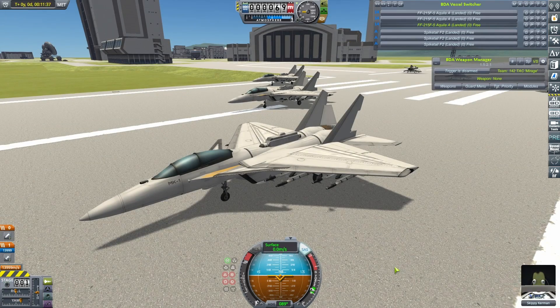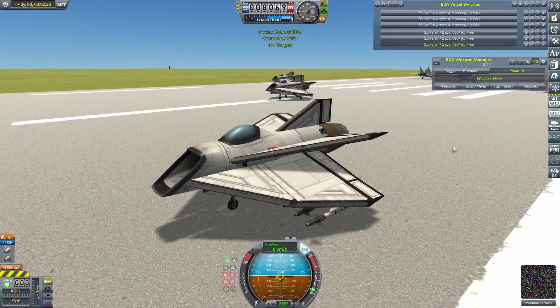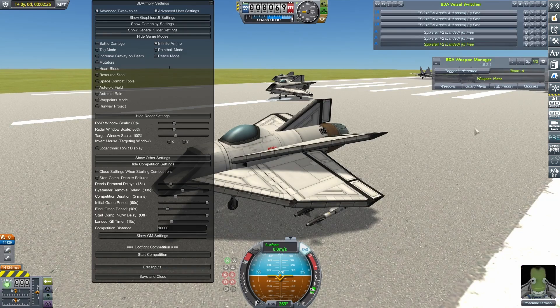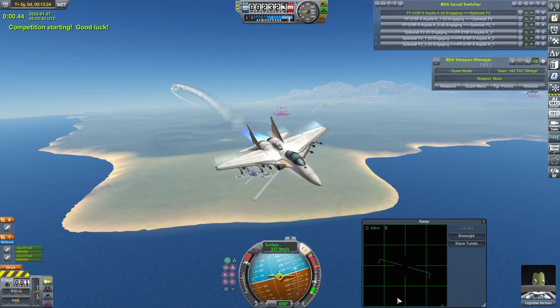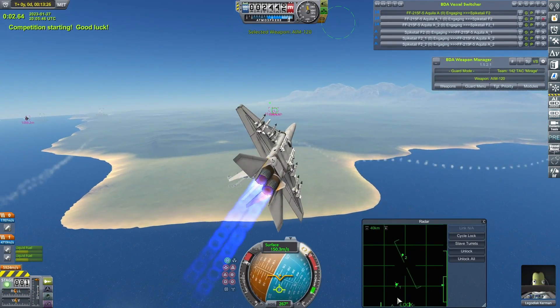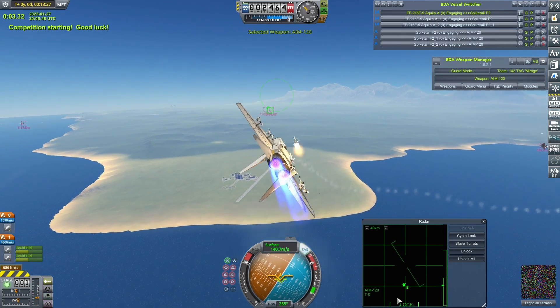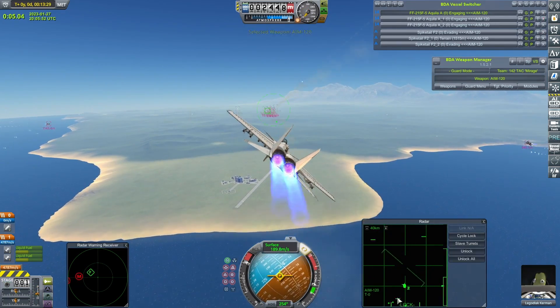A good solid first fight against my Red Hawks. But moving on quickly before these things rotate themselves out of position, they now go up against my Spiketails, who really have been playing a blinder so far this season. Let's get this one going. Can the Aquila replicate the result it got in the first fight? As I mentioned, it's going to be a little bit more difficult against my Spiketails.